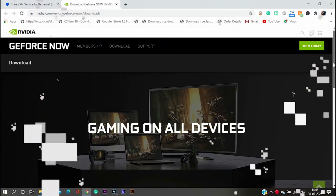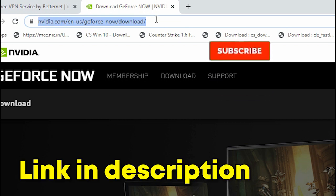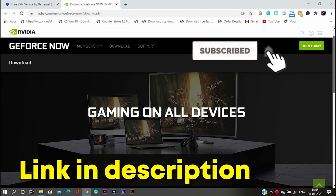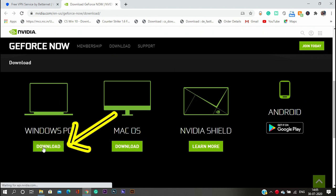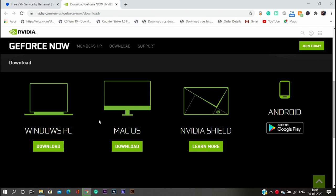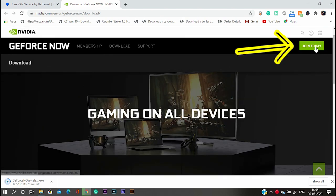Next, head over to the GeForce Now website and download the GeForce Now software. While it's downloading, create an Nvidia account on GeForce Now.